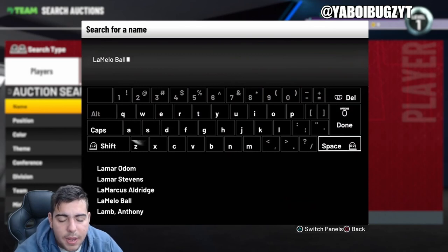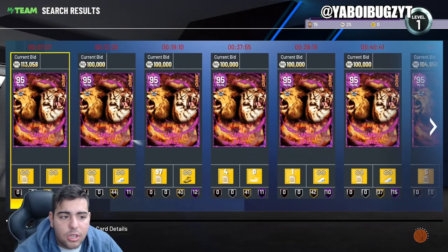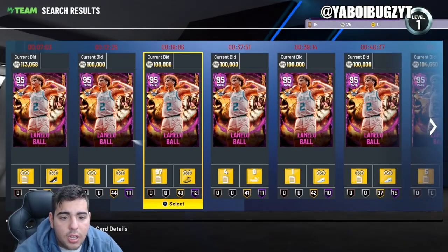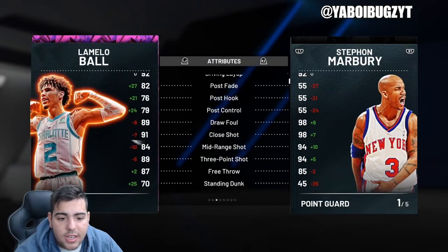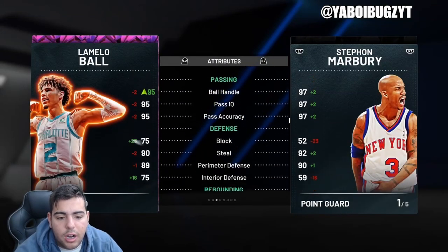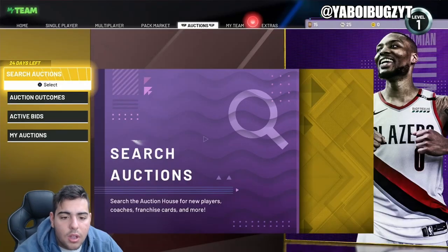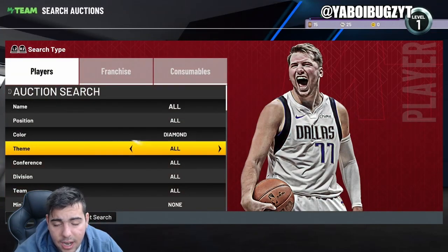Always check LaMelo Ball's price while going through snipe filters — he's over 100K MT. That's because he's really long, can play point guard, he's 6'6", and his stats are absolutely incredible. That's why he's expensive. Always keep your eyes on LaMelo. Sniping pink diamonds is pretty good — not too bad, not too good.